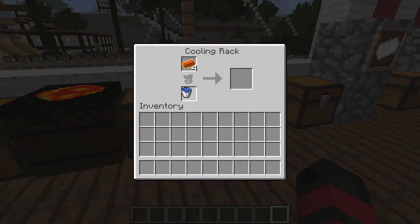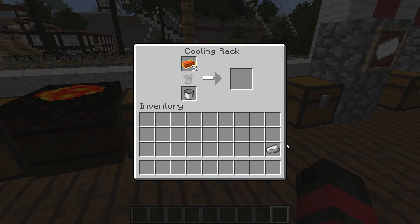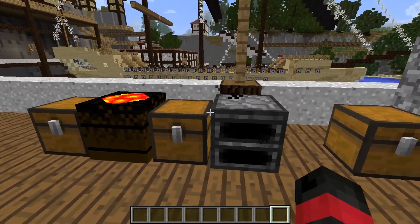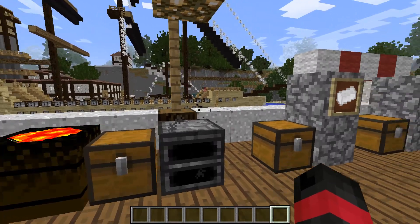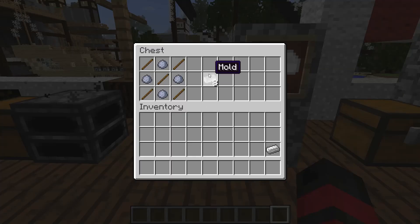To use the cooling rack you're going to want a bucket of water — slap that in there, and it cools the items down. One bucket of water lasts for quite a few uses. Out comes cool iron, and in this solid state you can use it for crafting. So that's the cooling process sorted.